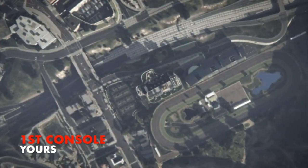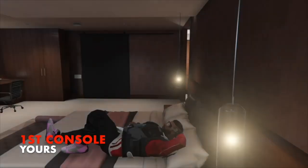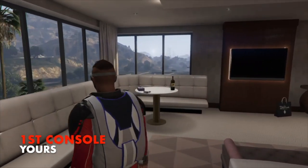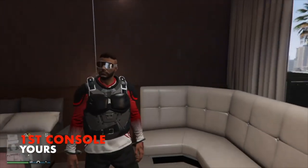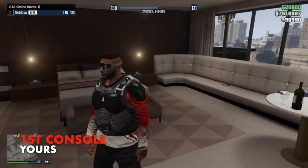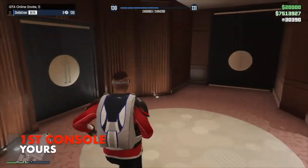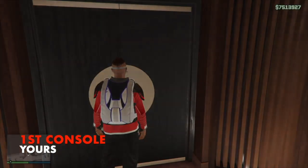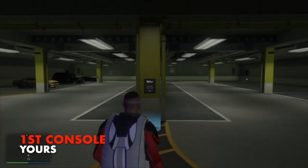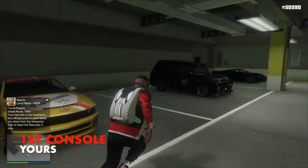If done correctly, you'll still have the original money you started with — I had around seven million dollars so I haven't lost a dime. You'll have the new car in your garage and your colored helmets or merged outfit. As I load in, I've got a randomly merged outfit: black joggers with a red racing suit top and the striker vest merged together. I don't have the race gloves but since it's a racing top I can grab those from my closet. Not bad — just a quick cool outfit merge to show it's still working.